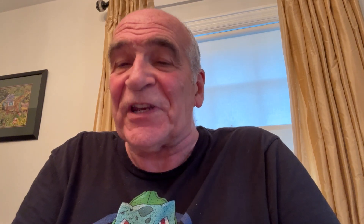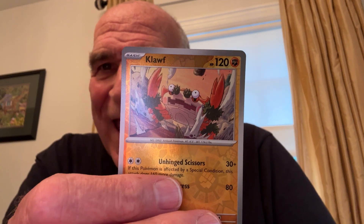Tinkaton. Tatsugiri — I thought 'Tatsui Girl' sounds better. Bounsuit — which is from Applin and Dipplin, no doubt about it, because I know my Pokemon. I got to put one in the back — I'm going to save it for last. Here's Klawf. Looks like a lobster — looks like a crab. But I'm switching this card to the back.